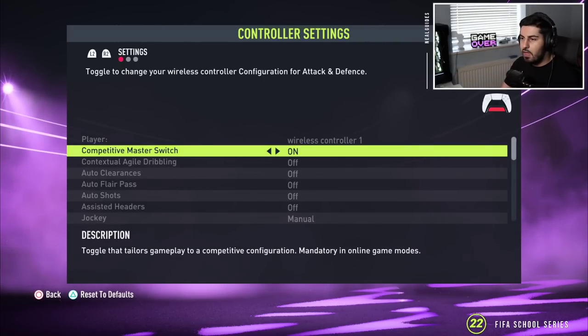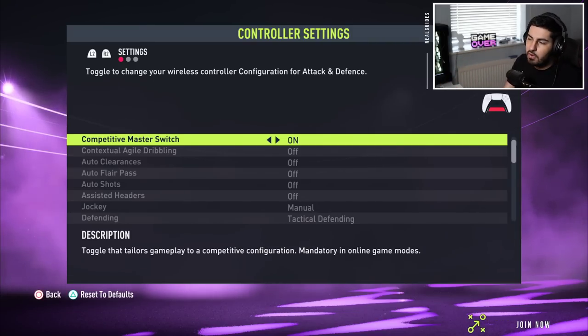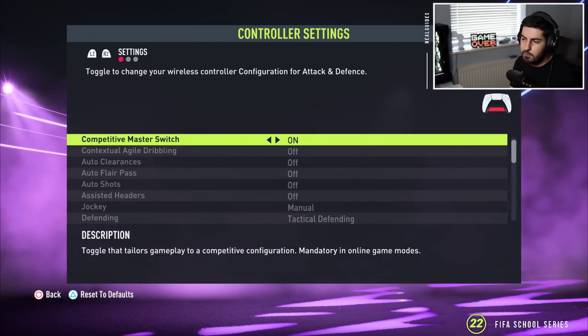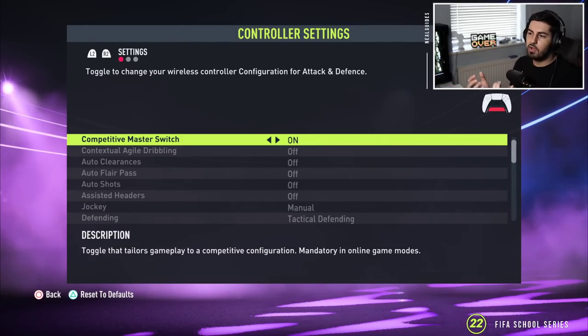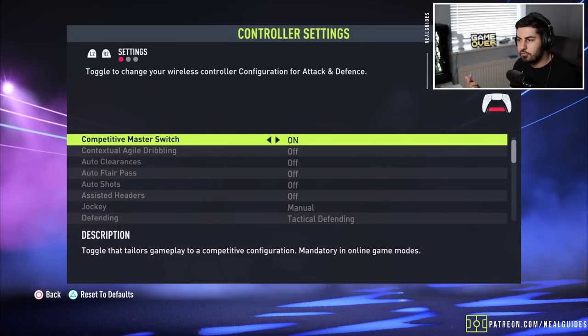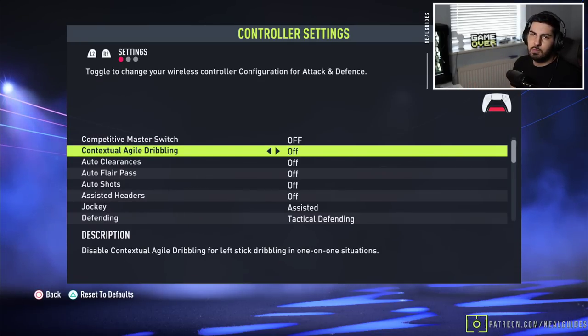What this basically means is that in all competitive game modes like rivals and FUT Champions, you are forced to leave this on. That means contextual agile dribbling will be off. Contextual agile dribbling is when you hold the R1 button next to your opponent and the game turns agile dribbling on automatically based on proximity. You don't really want that — you want to be able to control agile dribbling yourself.